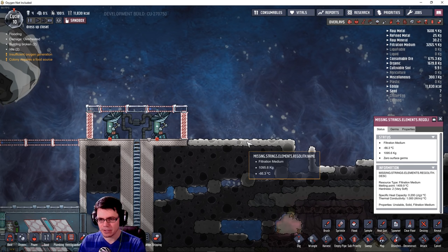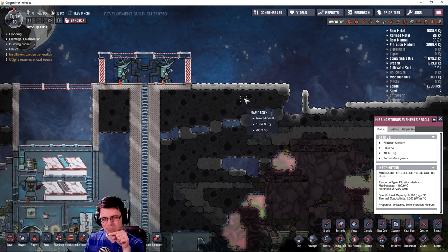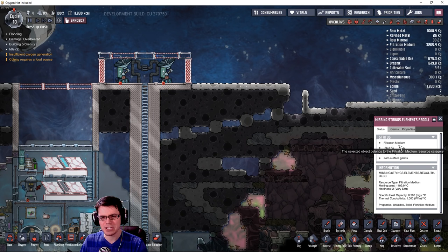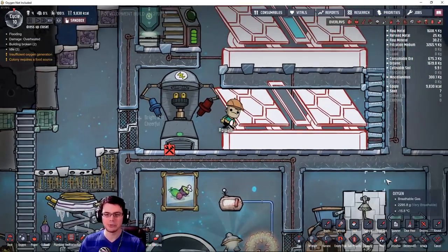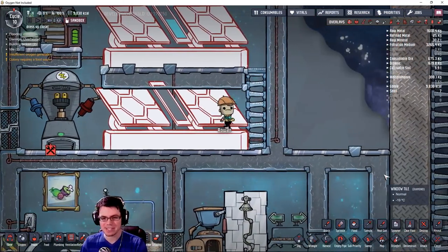We also got some other stuff here that we don't quite have a name for just yet. However, this material here is a filtration medium — that might be quite interesting. So just to take you through one of the coolest new pieces of equipment that we have available to us in the game.